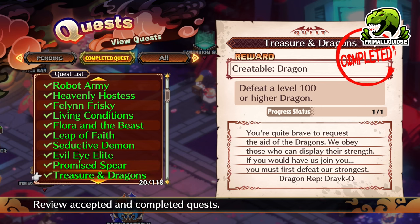Next up we have a Dragon. Defeat a level 100 or higher Dragon. You'll get this naturally as soon as you go into the Item World in your first Rank 39 or Rank 40 item — even before Land of Carnage.